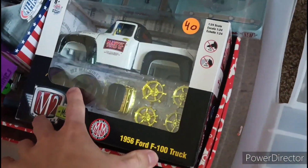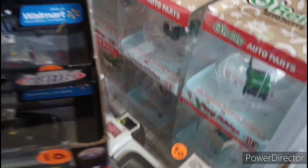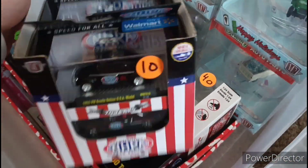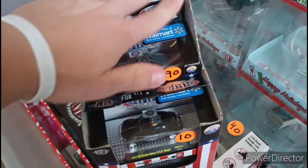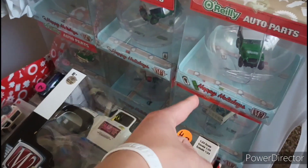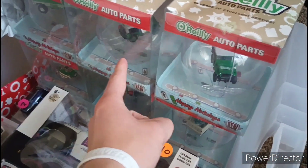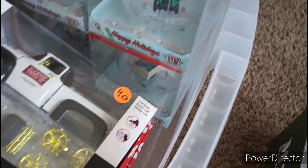And then I have the Funlines 510 Datsun — so that was neat. I also have this model kit chase, and another display. I also have this NHRA piece and then I actually have the raw with it. And then here I have most of the M2 ornaments from last year — the only one I wasn't able to get was a Silverado, but it was kind of whatever.